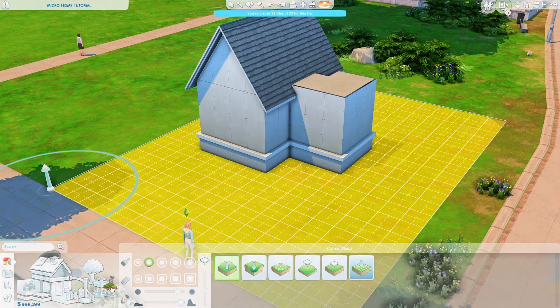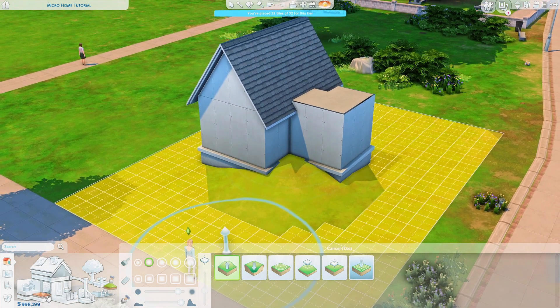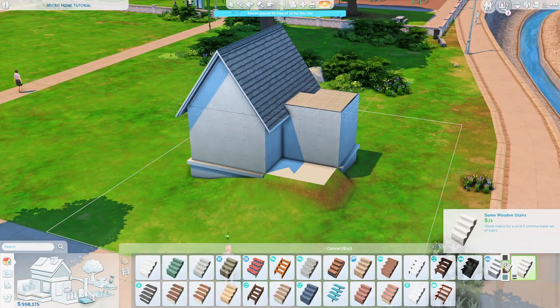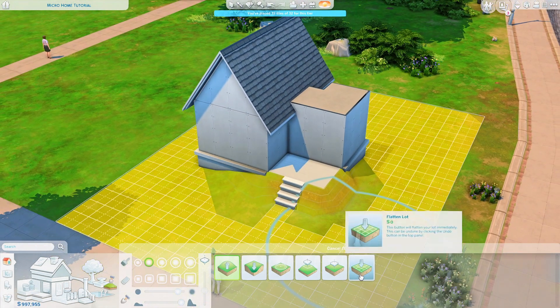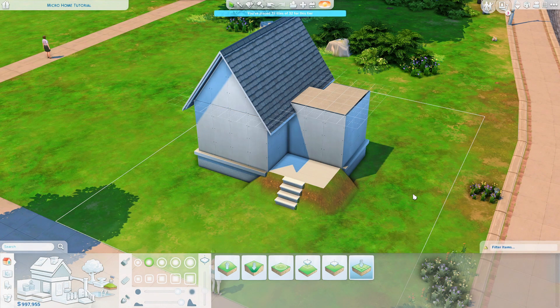What I'm going to do is use the terrain tool and just raise up this area a little bit, then place some floor tiles here and place stairs so that your sims can go up. You can also click the flatten lot button and like that everything around it is normal again.